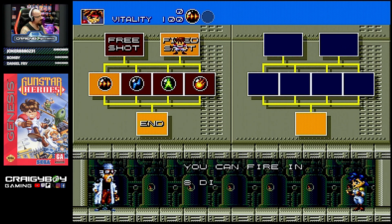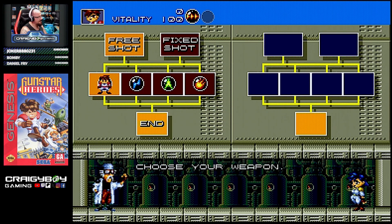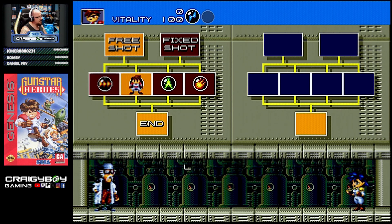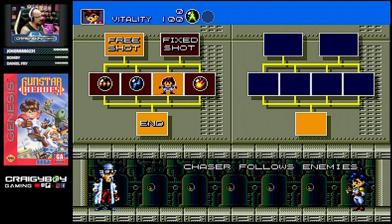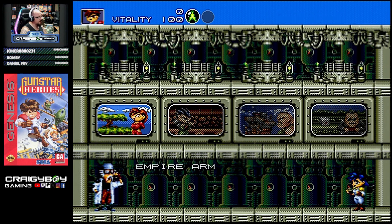So we do pick. You can fire in 8 directions. You can move when you are firing. Chaser follows enemies — I think we'll do that. So it's almost like auto aim.